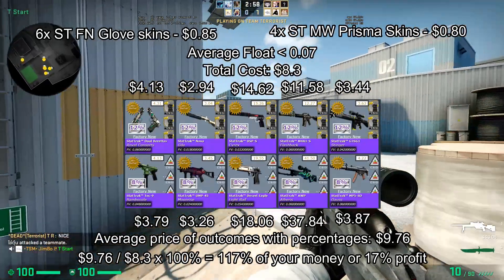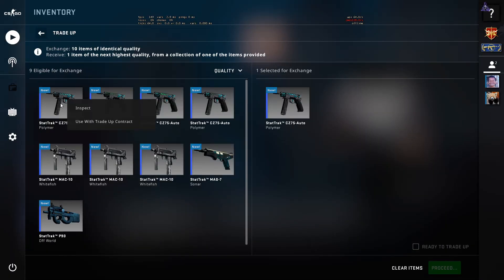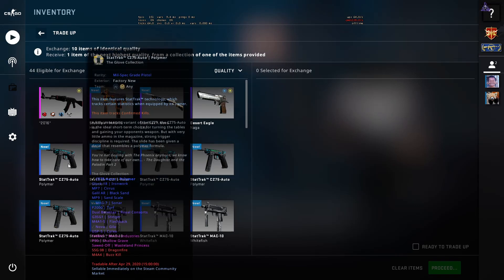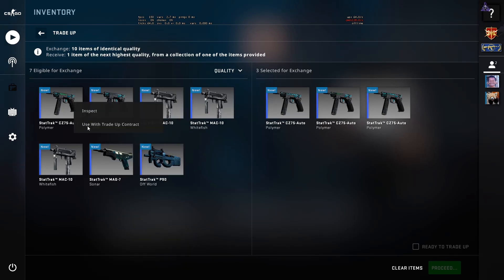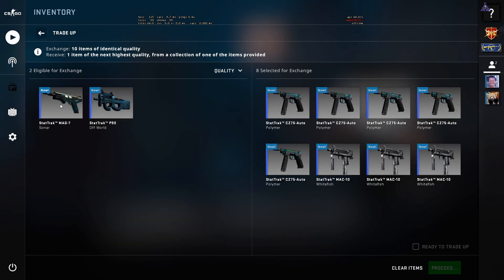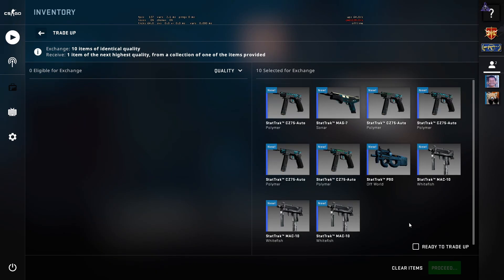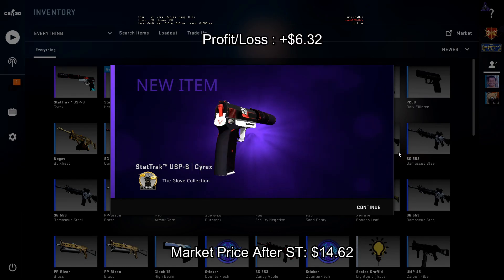But let's do this trade-up. Now that we have the inputs, let's go. We can see here that I have four minimal wear Prisma skins and six factory new glove skins. Let's hope to hit that 40% profit. USP Cyrex — that is a $6.32 profit, yay!